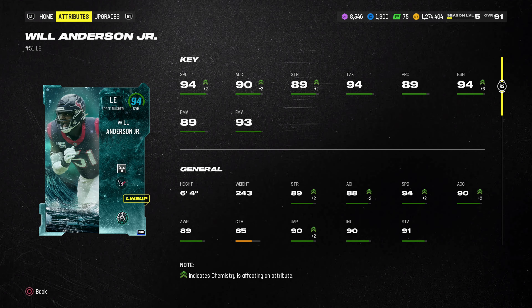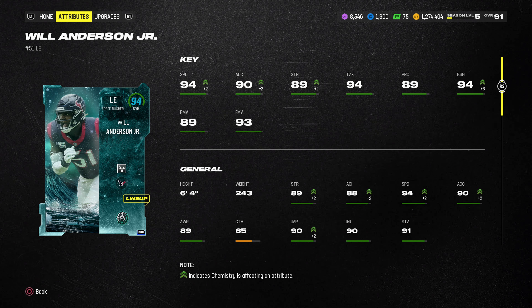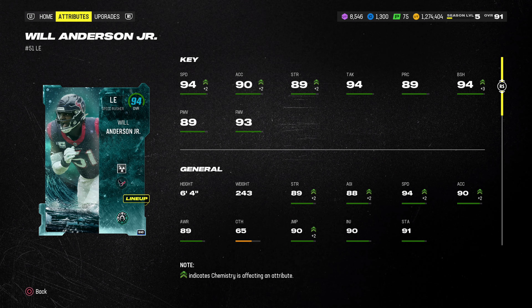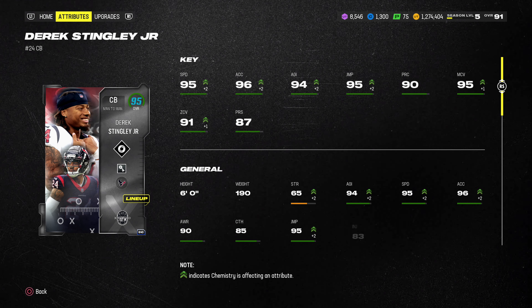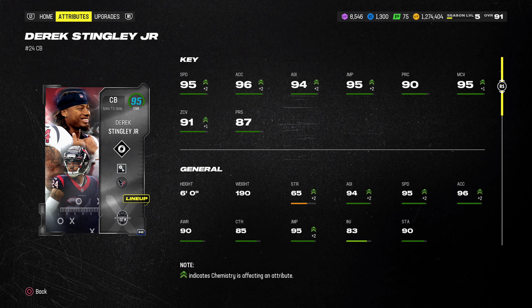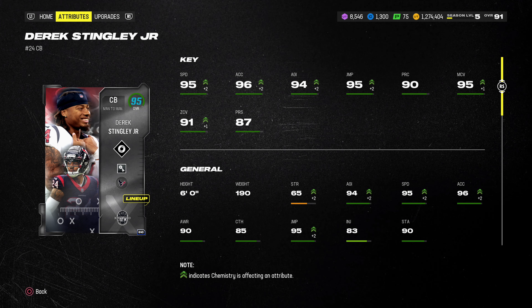Our linebackers finally got some love. We got 92 overall Denzel Perryman and 91 overall Blake Cashman. Blake Cashman is going to be our new user linebacker: 92 speed, 94 acceleration, 92 hit power, 90 tackle, and he has 92 jumping, so that should really help out.